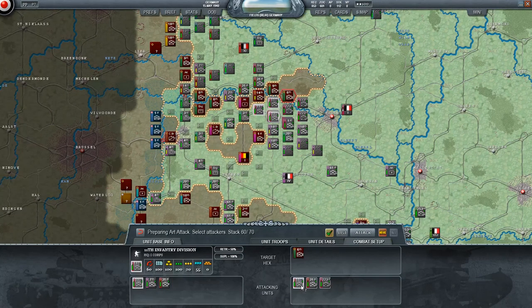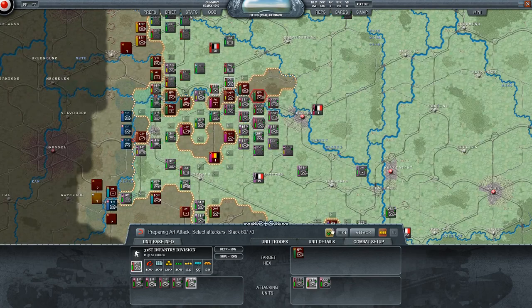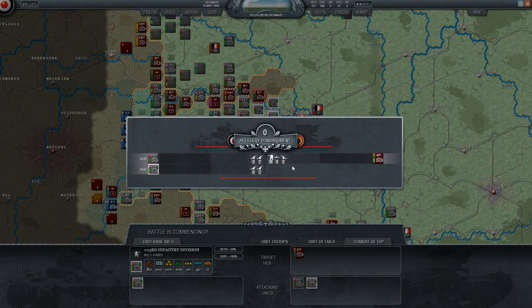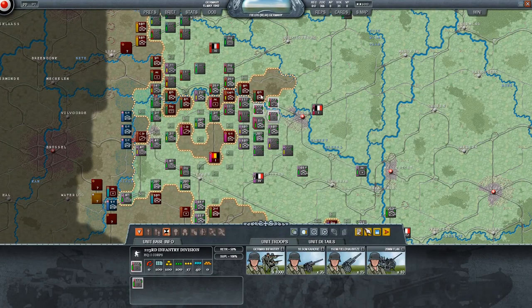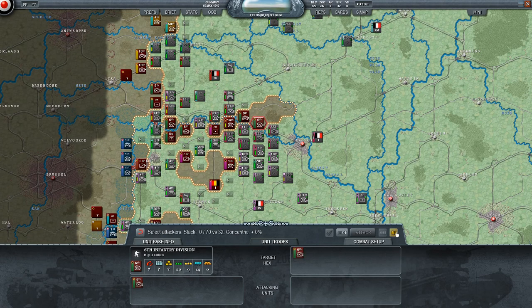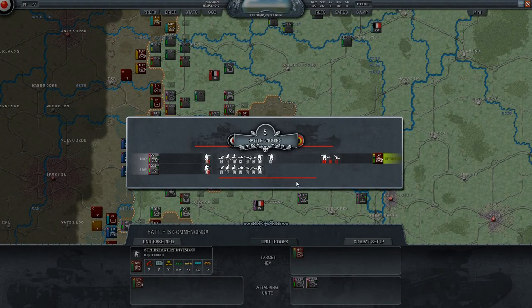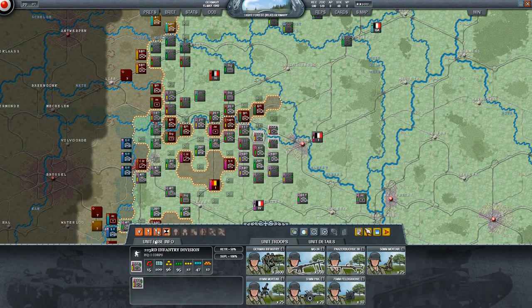I'm going to try to use First Corps as much as I can for mopping up, and let Fourth and 11th push forward and be more useful. With some good artillery here I can start closing this pocket — it's not quite ready for the cities yet but in the open fields I can start. Not a lot of regular casualties but it took some machine gun losses. 223rd reserves against reserves: 400 men — not ideal, but pushed them back with heavy losses.